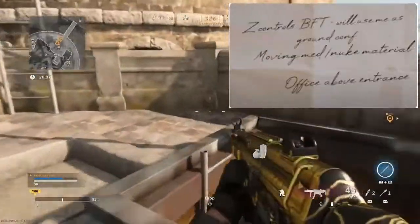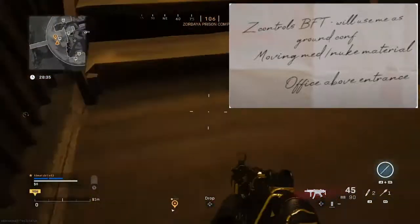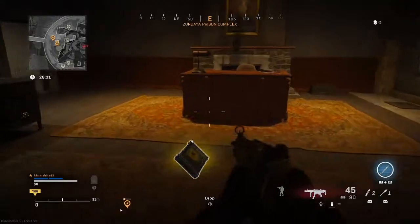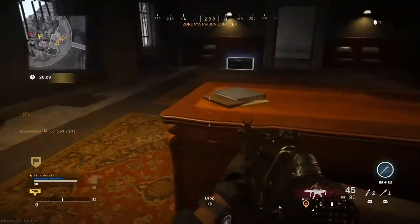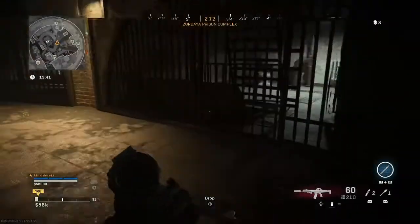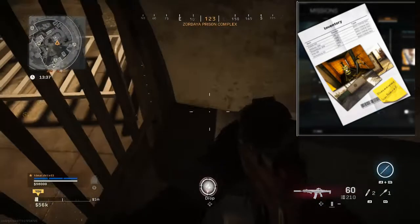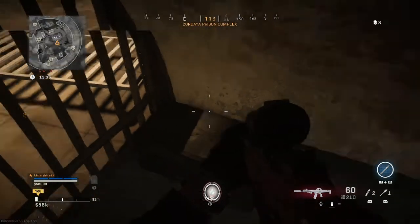The office referenced in this hint can be found right above the entrance to the Zordia prison complex, and the intel is a file on the desk there. This intel is located in the chest next to the bunk found in block A, cell 3.